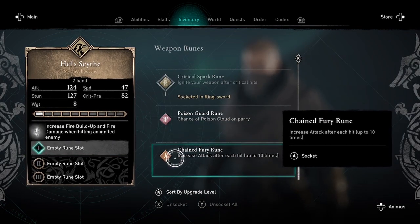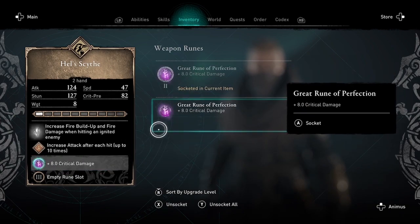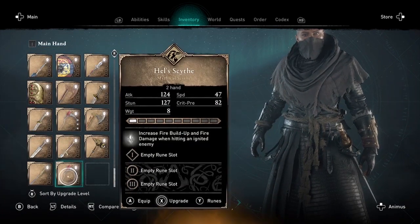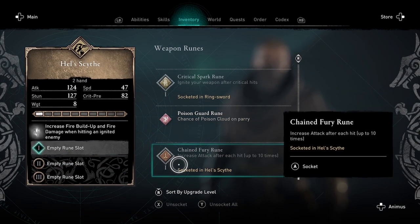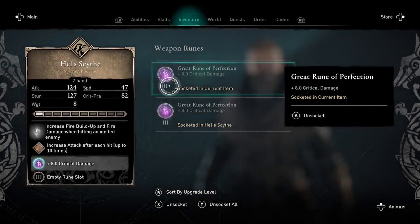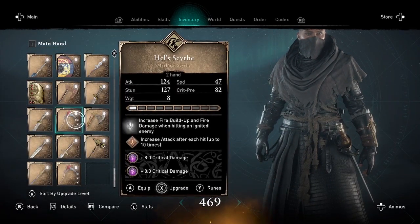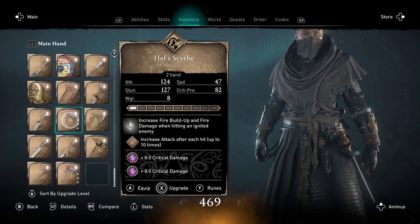You can use any runes, but here I'm using the Chained Fury rune, just for old time's sake, since that was the rune that the beggars used to give you. First step is to put the runes in the first scythe, and then put the runes in the second scythe. How you get these duplicate scythes is from the Oscoria Festival — I have another video on how to do that.